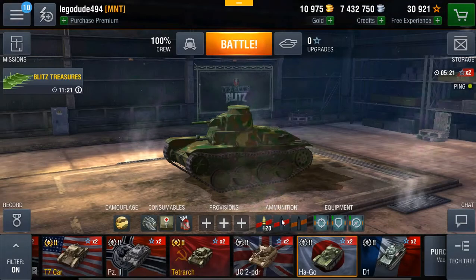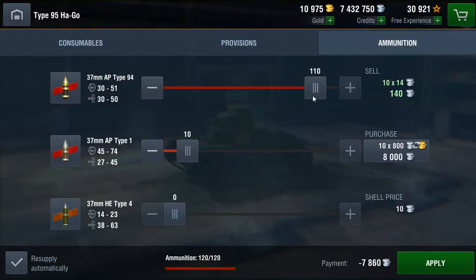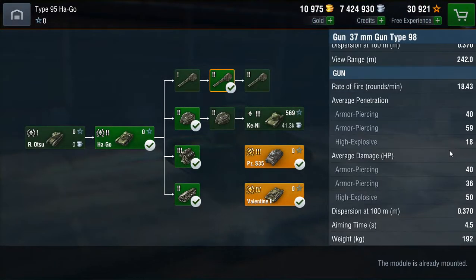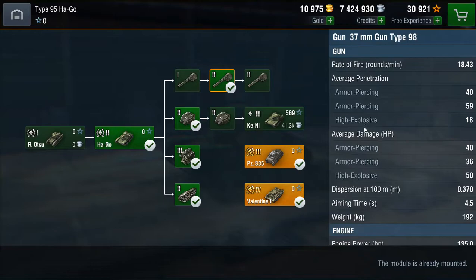50 damage with high explosives. You can take around 10 AP and 10 high explosives, because, well, high explosives have their uses. As for the rest of the gun stats, you've got 0.37 accuracy, which isn't that great — pretty bad accuracy. Not as bad as the Russian 1.22, but still a bit lacking in dispersion. As for the aim time, 4.5 seconds — that's pretty standard, actually pretty good for this tier.